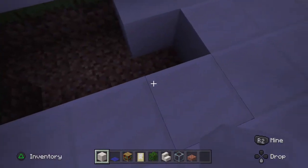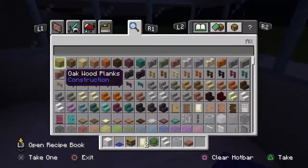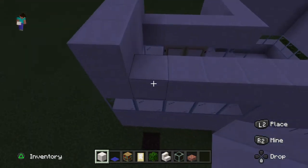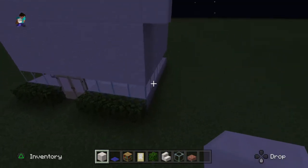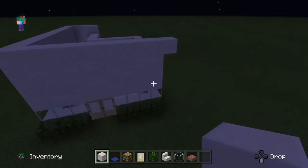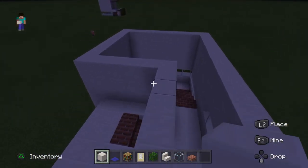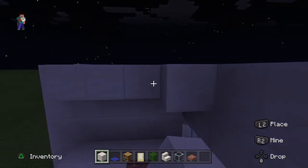Now, what you want to do next is build this up once or twice. When you're done that, you should have quite a big house and it should look like this. Then just build up twice. When you're done that, just build a little roof here.